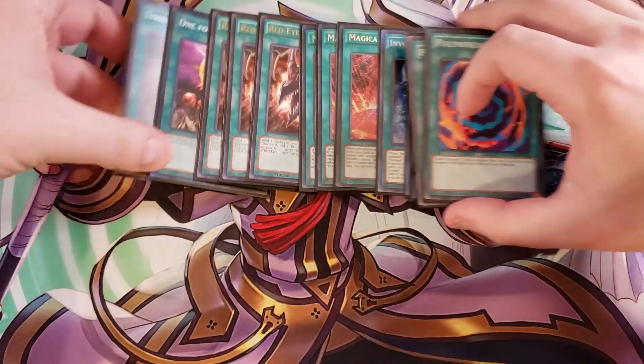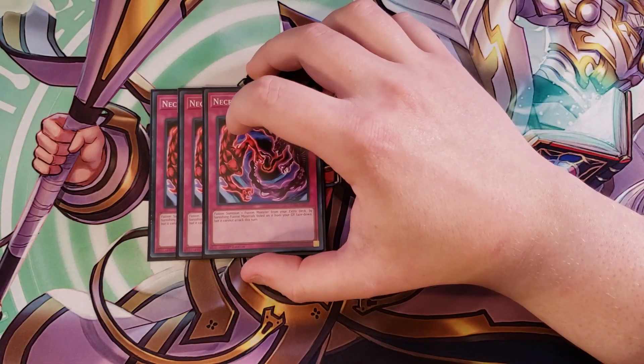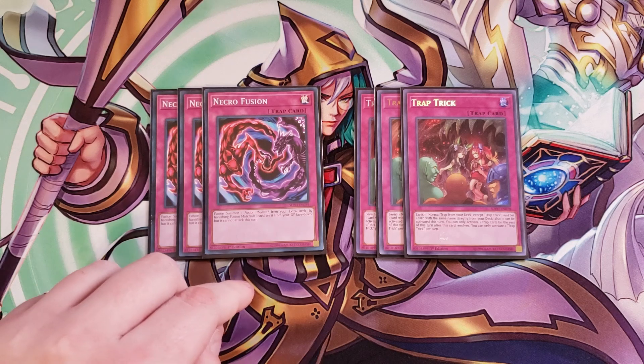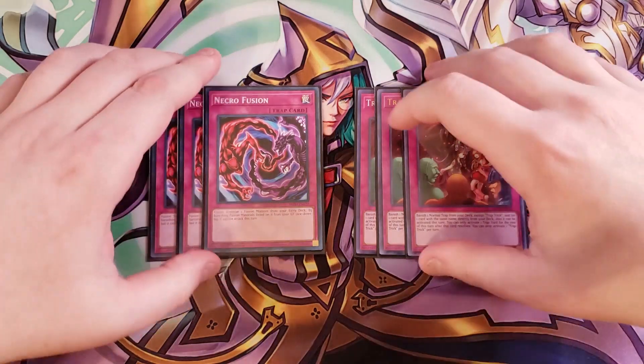For the traps, we're playing six traps in the deck: three copies of Necro Fusion and three copies of Trap Trick. Necro Fusion helps us go into additional boss monsters — they're basically Miracle Fusions. You flip these cards up and they fusion summon from the extra deck by banishing materials from your graveyard face down. Trap Trick means you're effectively playing six copies of Necro Fusion. It's really good to activate Red-Eyes Fusion during your turn, summon Dragoon, then flip Necro Fusion to go into a second copy next turn.